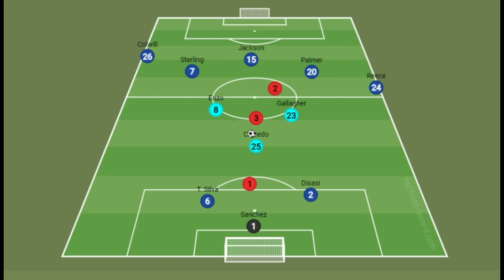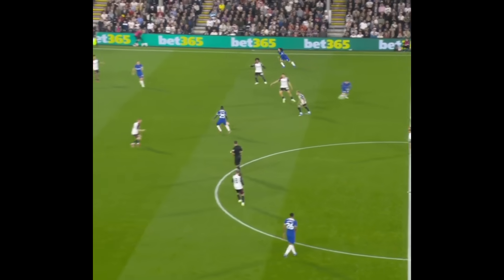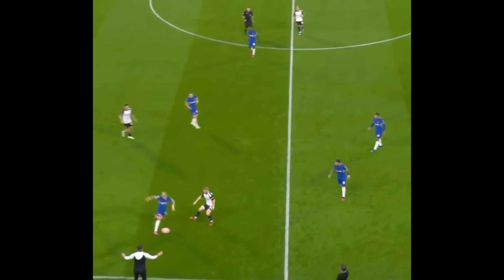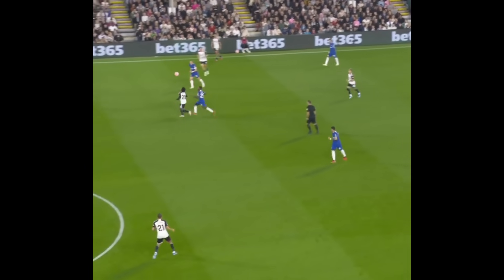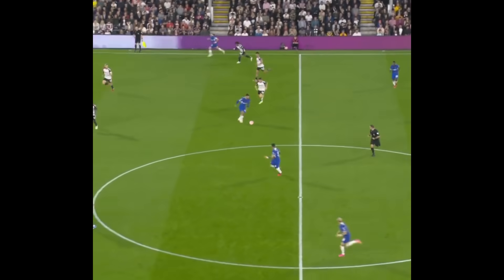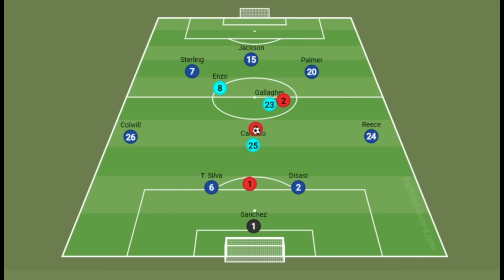The positioning of the three central midfielders enables them to easily maneuver the ball against the opposition's midfield — something we have seen in recent Chelsea matches. Gallagher receives the ball and plays it to Caicedo, who is able to play the ball forward. This midfield three is quite complementary, enabling all three to receive the ball under pressure while always having two options on the ball. This might just be the key to unlocking Chelsea's season.